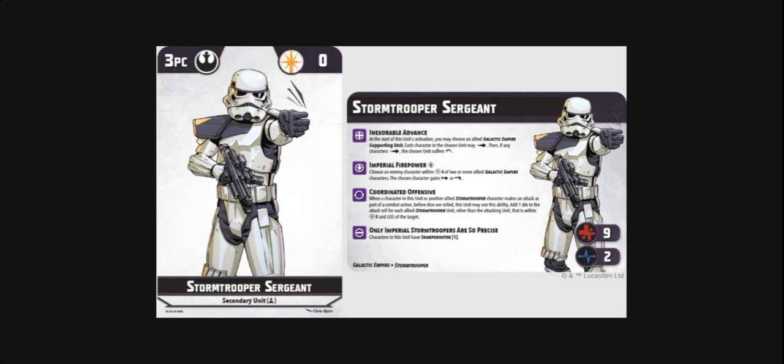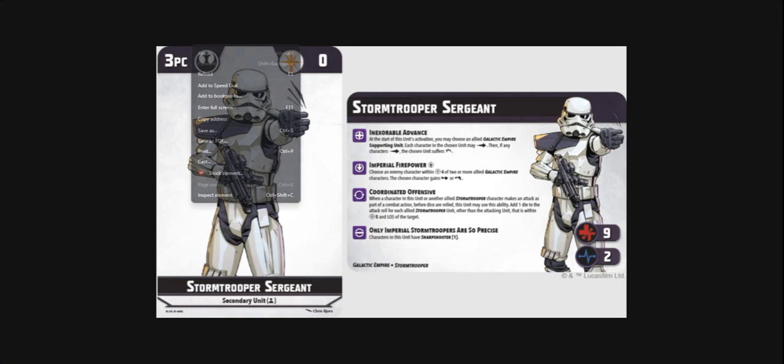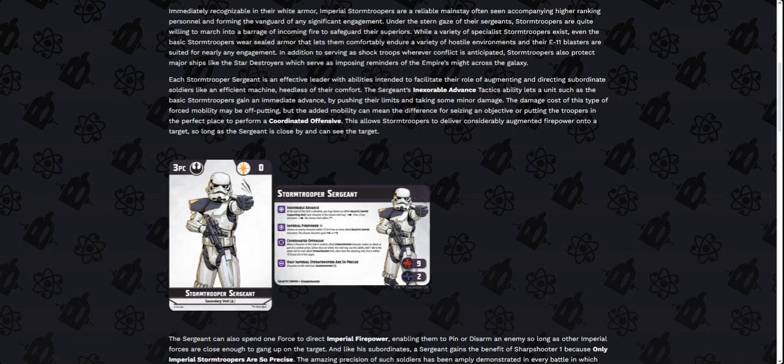Right now you're adding maybe one or two dice from your other stormtrooper unit, but it's a free ability that costs nothing — so you're getting free attack dice. The innate ability is Only Imperial Stormtroopers Are So Precise, which gives characters in this unit Sharpshooter 1. If they're using a focus action they'll also get the additional dice from Sharpshooter 1. The Inexplorable Advance feels a little underwhelming, but you're potentially willing to sacrifice the damage to get into the right position.